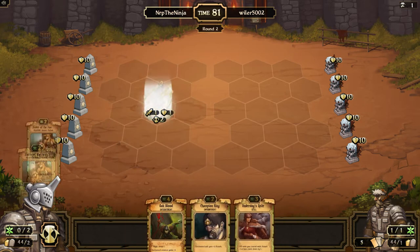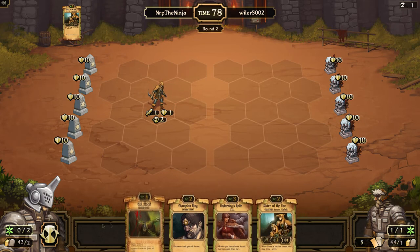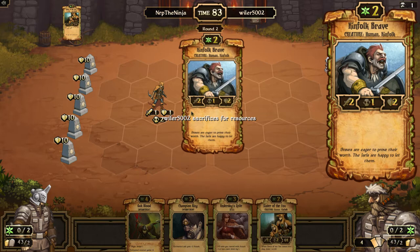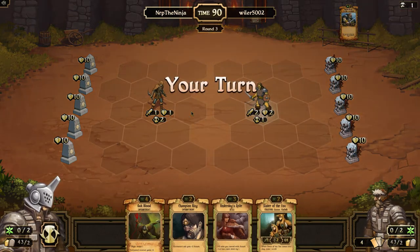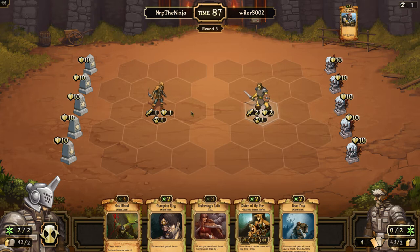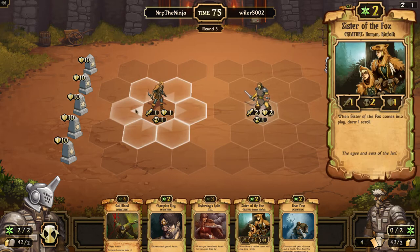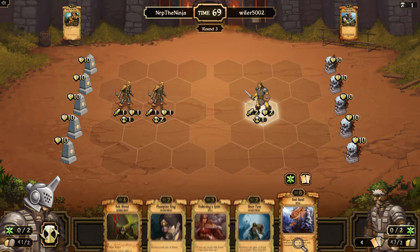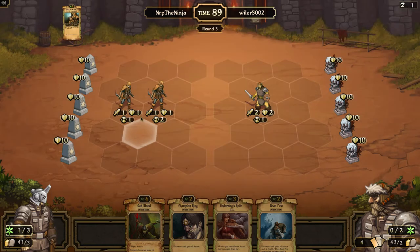I'm glad I kept the Oakblood because Oakblood hurts growth players. Sacrifice a rally, play this Sister of the Fox. Let's see if I can draw a 3-drop or 4-drop. Another sister — that's not too bad, so at least another thing I could play. Maybe a Ragged Wolf. I can underdog spite, which would do nothing. I'll just play Sister of the Fox and see what I draw. Protect this because I might be short with a champion ring. God hand — I'll sacrifice for resources. We're not close to god hand yet. Hopefully he doesn't have a Ragged Wolf.